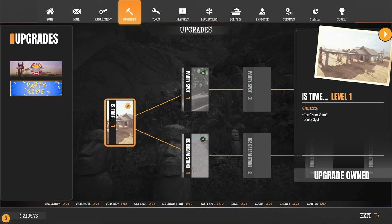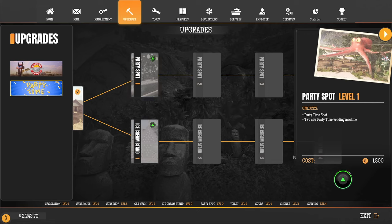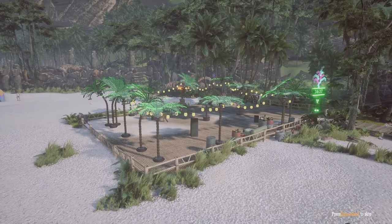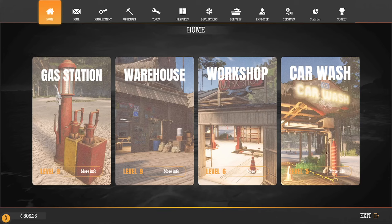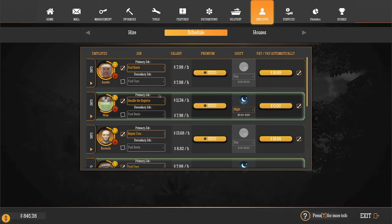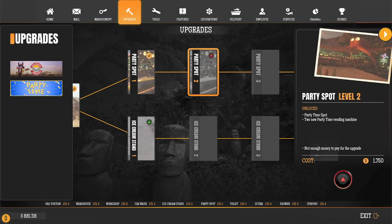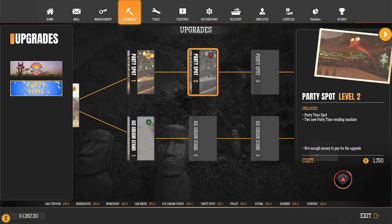So that just unlocks it — now we can do the ice cream stand or the party slot. I knew something was going to go there. Whoa, there's like a giant squid! Two new party time vending machines.